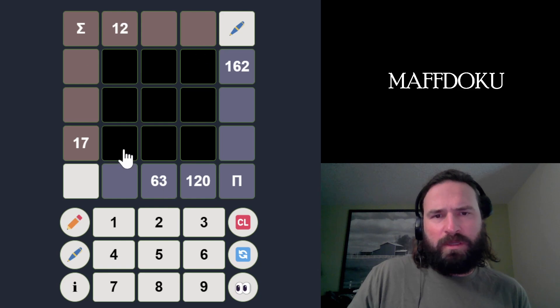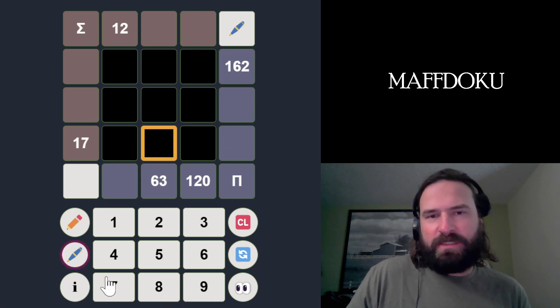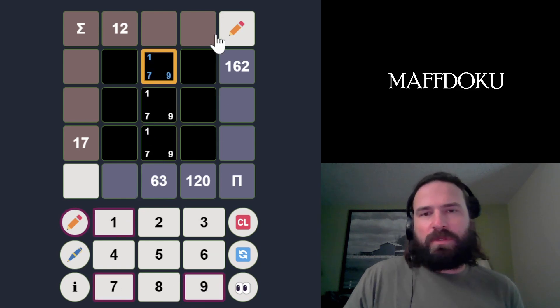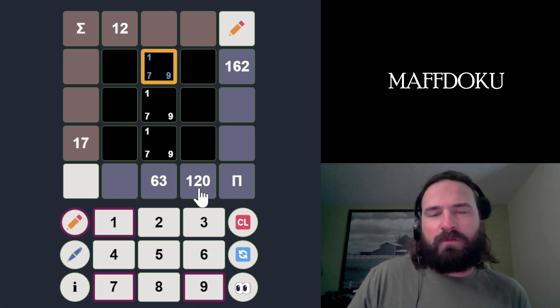We need three numbers that multiply to 63, which is pretty forcing, because we need a 7. 63 is 7 times 9, so the only way we can do that is 7 times 9 times 1, because there's no way to multiply to 7 other than having a 7. The only way to make the remaining 9 is 3 times 3 or 9 times 1, and 3 times 3 is not possible because we can't put two 3s in a column. So the numbers in this column are 1, 7, 9 for sure, which is probably going to be helpful in figuring out what the numbers are for this 120.